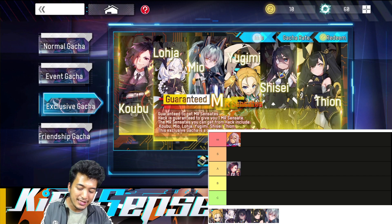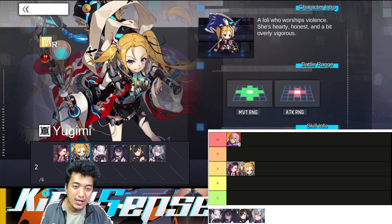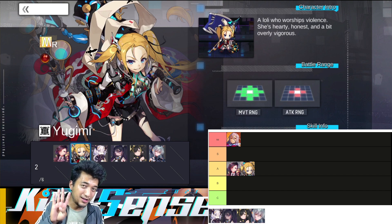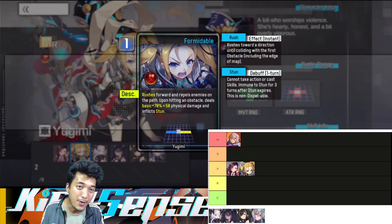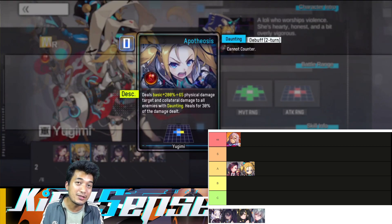Let's move on to the next unit, and that's going to be Yugimi. I will be placing her in A tier as well. Her attack range is not really that effective either — 4 tiles around her — and she is going to get countered most of the time by the opponents whenever she is attacking. Her movement range is pretty average as well. When we look at her first active skill, she can stun the opponent, which is quite helpful. Thanks to her ultimate skill, she can deal some really good damage to multiple enemies at the same time, especially if the opponents are under the daunting effect.